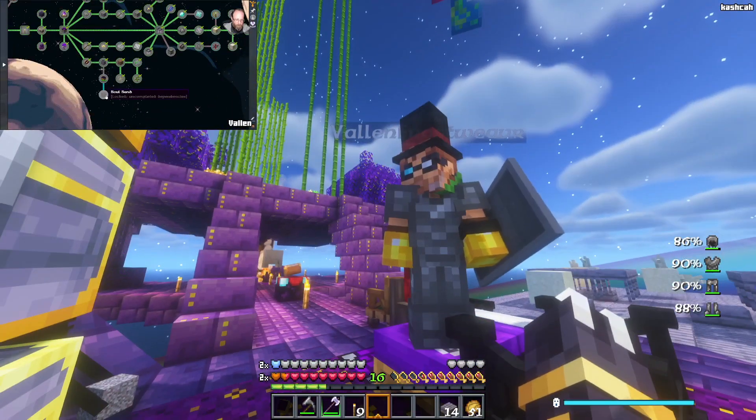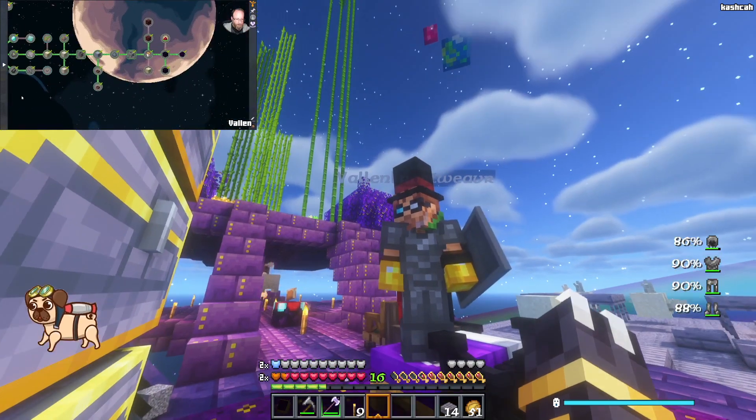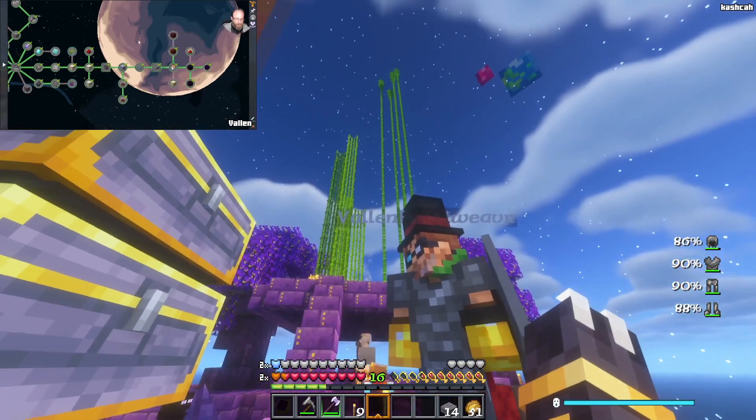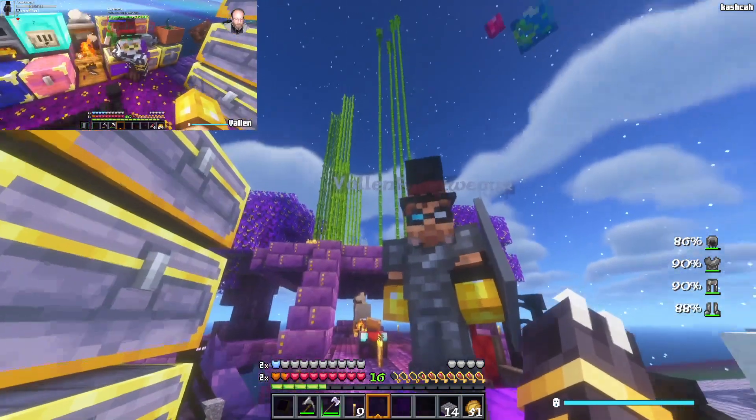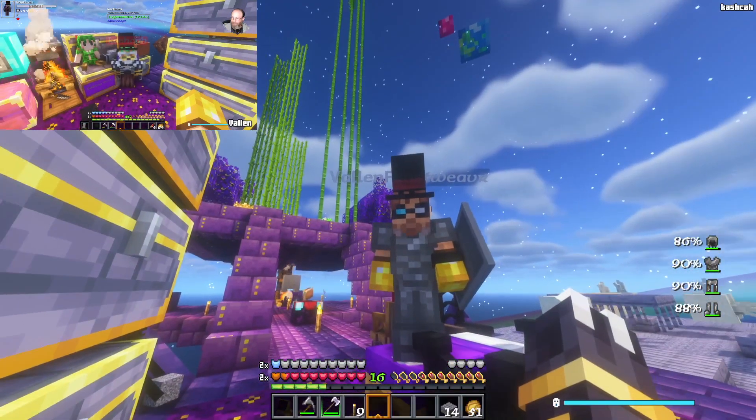Oh, soul sand — we need soul sand to complete more in the void chapter! Back to the Nether for us, yeah. Oh, compressed nether rack — wait, we've got a bunch more still in the void chapter. Perfect screenshot to log out with.